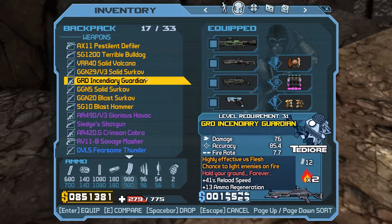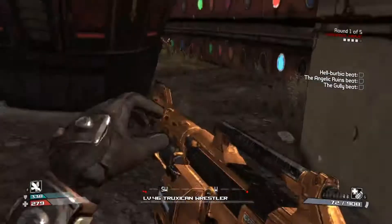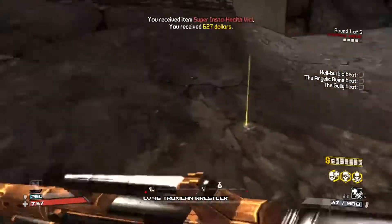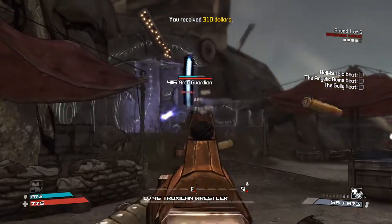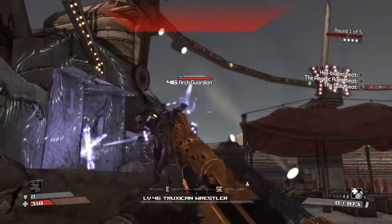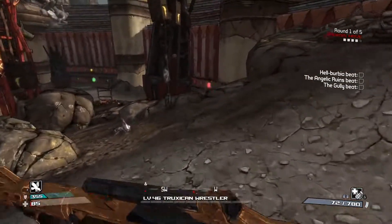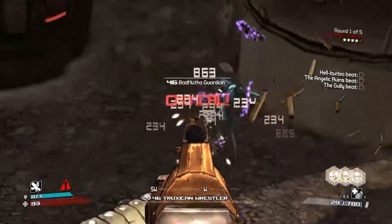What other weapons do we have? Oh, I put all my weapons away — oops. Let's get a blast sniper out — the Glorious Havoc. These guys have no health once you get their shield gone, remember, so that's all we're trying to do is get rid of that shield. Where are you? You're the guy causing us problems right now, and you need to calm down sir because you're doing a lot of damage.